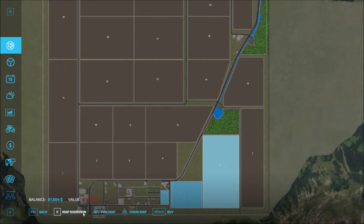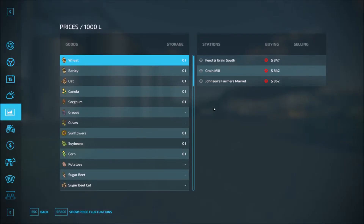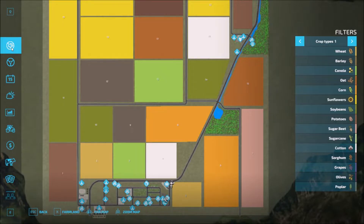That's a map overview. We have three sell points plus the rest of production: Johnson's Farmers Market, Grain Mill, and the Feed and Grain South. Those are all of them. Let's see what we get in the garage.